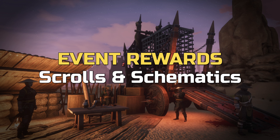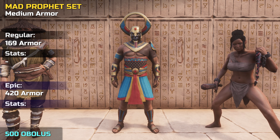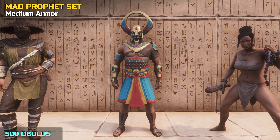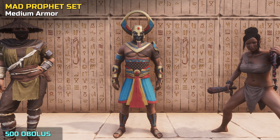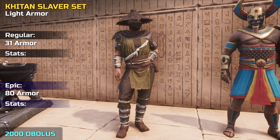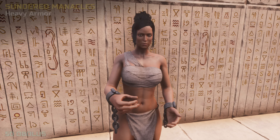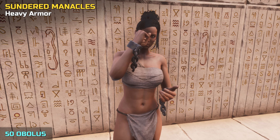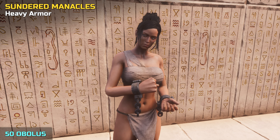Furthermore, you can purchase several recipe scrolls — once you've learned the recipe, you'll be able to craft as many of the following items as you want. There are 3 armor schematics. The first is for the Mad Prophet Medium Armor, which some may remember from the previous event, but this time we get the recipe for the set and can craft an epic version. The armor schematic costs 500 Obelus. Then there's a schematic for the brand new Kitane Slaver Set — also teaching you the regular and epic version of this light armor set — for 2000 Obelus. The third schematic is for a unique set of prison shackles called Sundered Manacles; since it's only for one piece of heavy armor, it costs just 50 Obelus.